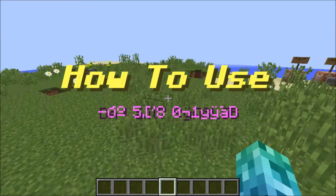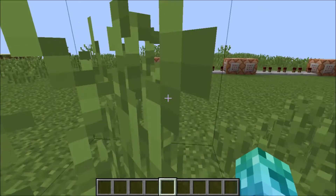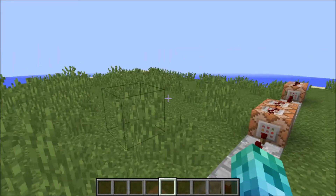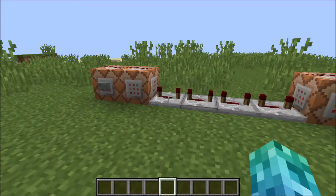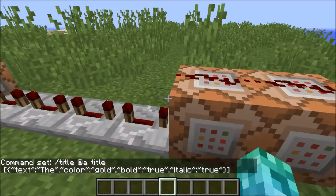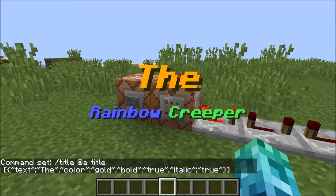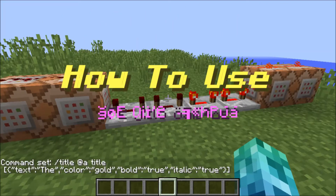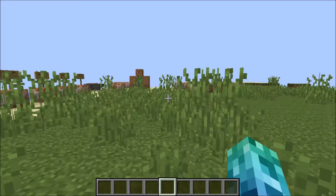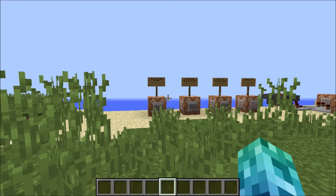Welcome back, it's the Rainbow Creeper and today I'm back with another Minecraft video. We are on Minecraft snapshot 14w26c. This is the title command — it's pretty cool, you can do stuff like what you just saw with it. It says 'The Rainbow Creeper presents: how to...' but today I will not teach you how to use the title command; I'll probably do a tutorial on that later.